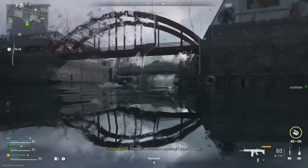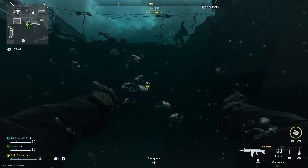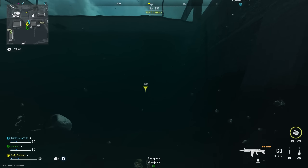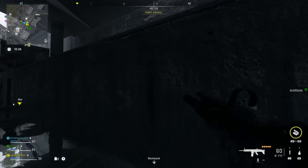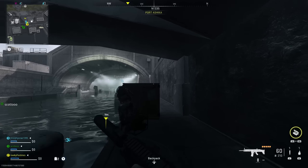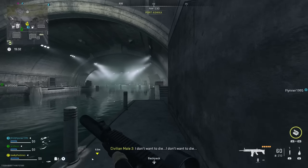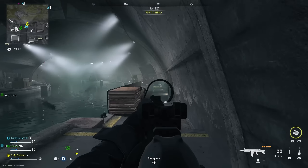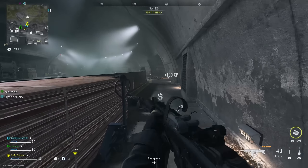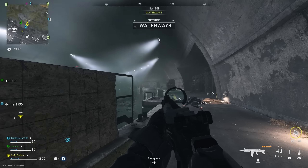The bunker we're talking about is in the tunnels that run underneath Ashika Island — the big ones that have waterways in them. There are kind of three different sea entrances, but you can also take ziplines down. You can do this in both Battle Royale and DMZ. In Battle Royale you don't have to deal with AI, and there's amazing loot in there, so I'd go in the next few days while people don't really know about this.